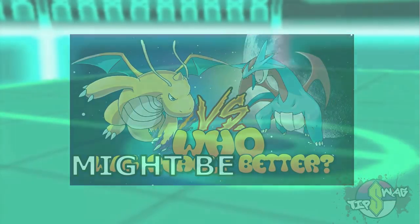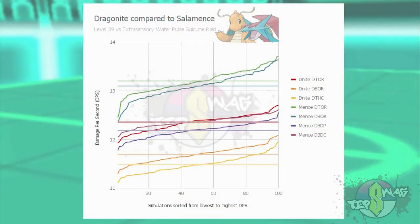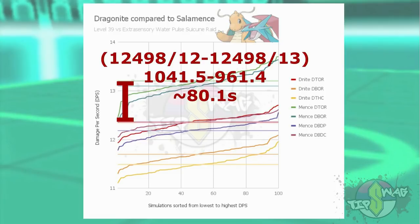So how do they compare? Using simulation data from Pokebattler I'm able to make a graph comparing Salamence to Dragonite using the attacks we have now. Here we have their DPS compared in simulations against an Extrasensory/Water Pulse Suicune at level 39. The first thing you'll probably notice is how strictly superior both Outrage Salamence movesets are to all Dragonite movesets.